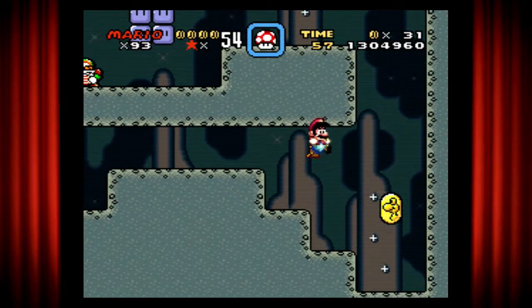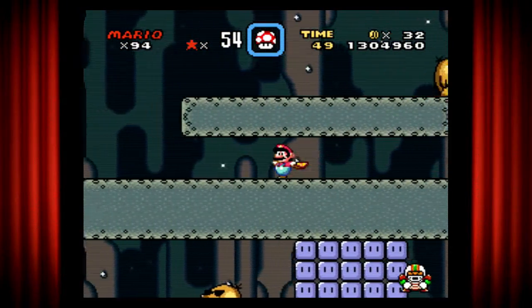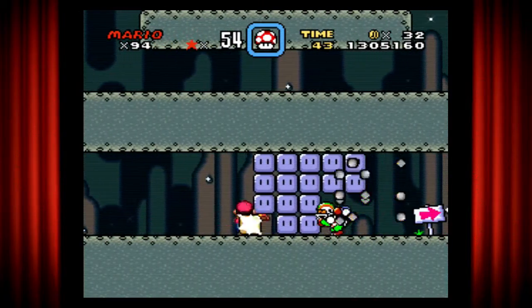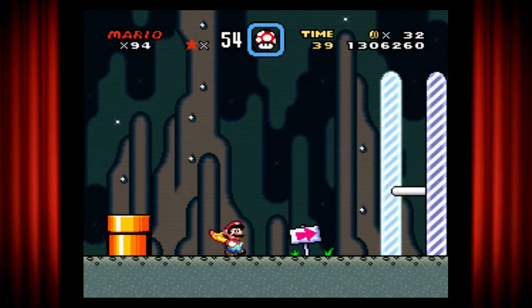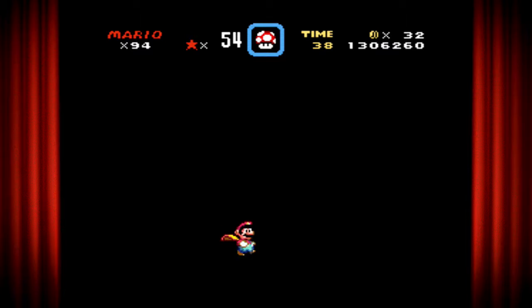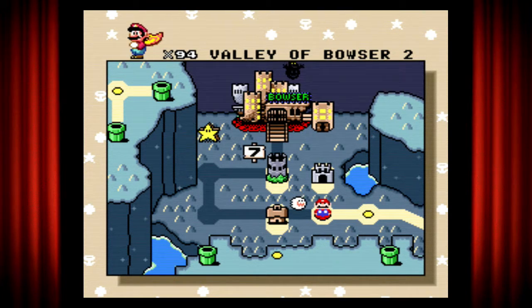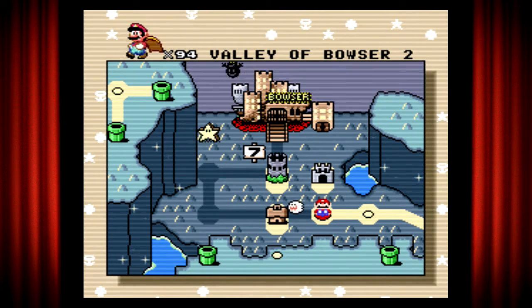That was a close one, and this is a dead end. There it is — made it. I really cannot speak today. So this is another level with a different location. Let's see if we can get through this.